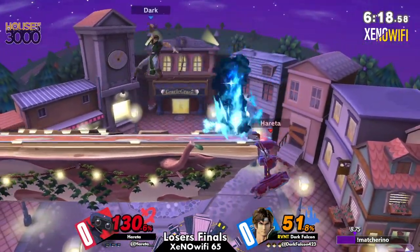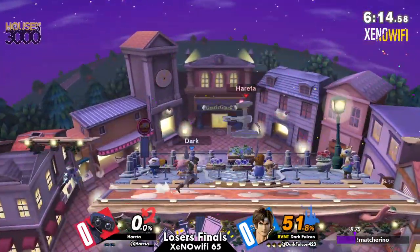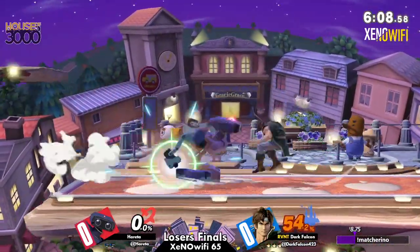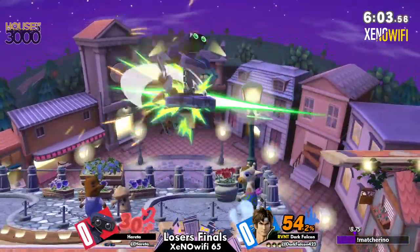The whip is only active for one frame, but it covers a lot of space. And as you can see, Town and City being the stage that it is with really close horizontal blast zones to the edge of the stage, ledge trapping on this stage is absolutely ginormous. I definitely think Dark Falcon had a really good stage pick here.